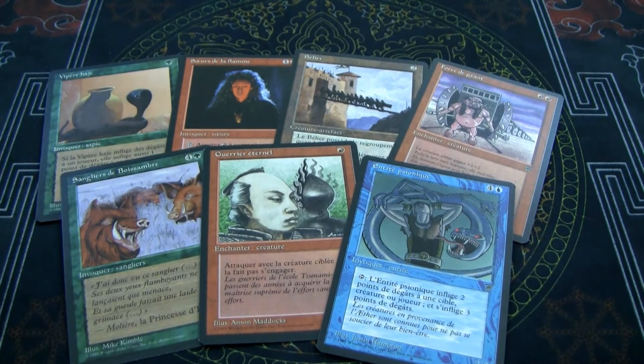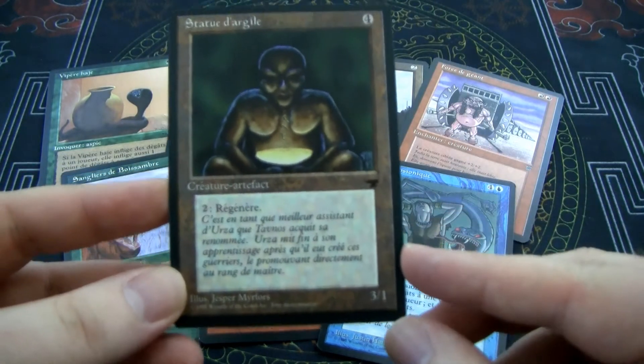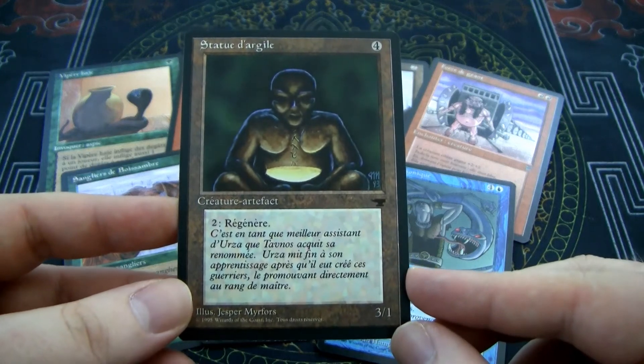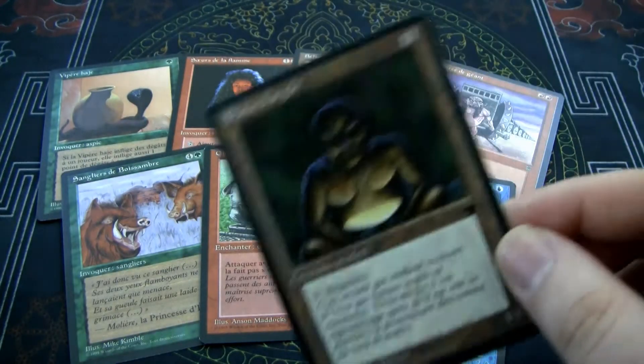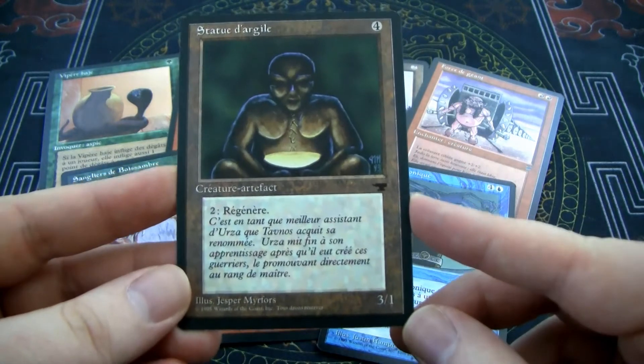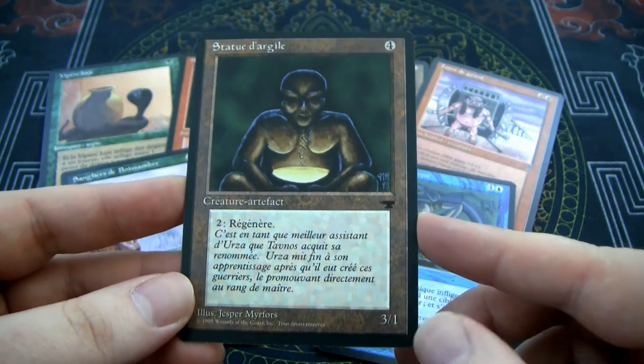As always, if I was chaos drafting this pack, I would probably take the Clay Statue. It's slow and clunky, but so is everything else. Maybe the Dirkwood Boars? But the Clay Statue is a 3/1 and it has Regeneration, which is probably a big deal.